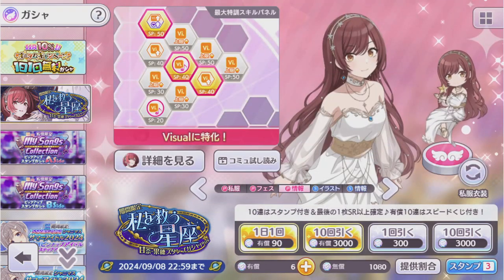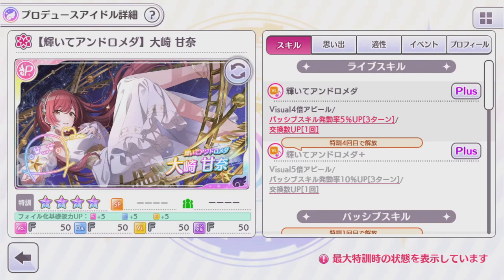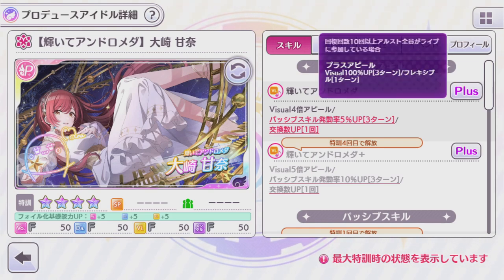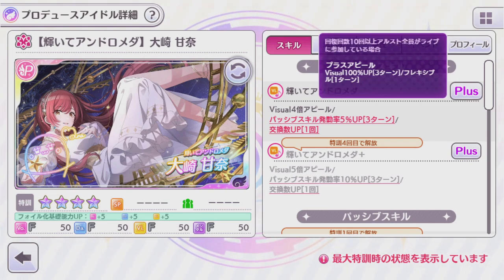Starting things off, we have Amina, who is a pure visual unit. Amina's initial appeal is a Visual 4.0 that raises your passive activation rate by 5% for three turns and grants you one mulligan. The plus appeal, which requires 10 or more healing activations within that fes as well as the full Alstromeria lineup, gives you a Visual 100% buff for three turns as well as Flexible for one turn.